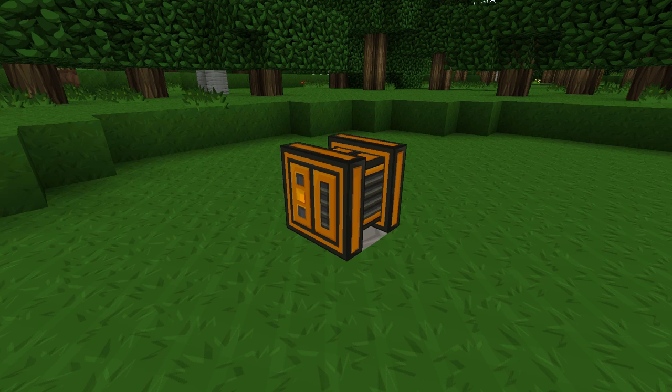The machine we're going to build is the Squeezer — a basic and simple little machine whose sole purpose is to turn certain objects into liquid form. I want to be able to convert all of the leftover seeds I have from the wheat farm into seed oil, which I can use as a cheap and effective fuel for the biogas engines. So let's pop into the workshop and see about building one.